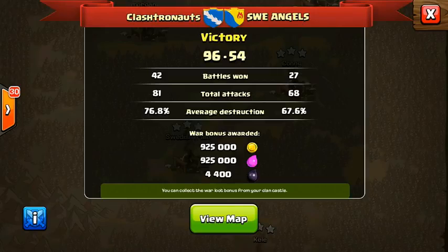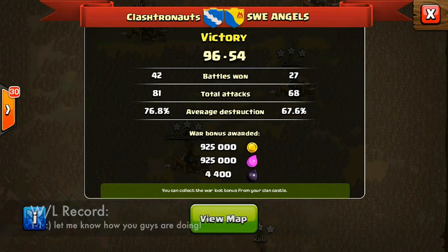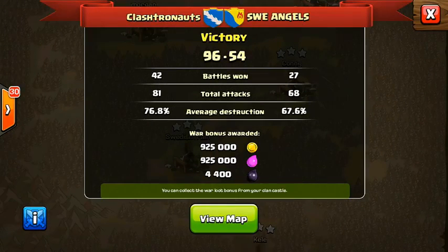It was a good war — they had a lot of attacks where they couldn't get a single star on our defense, and 96 stars in a 45 on 45 clan war is pretty good. I think we'd win the majority of our wars putting up that many stars. Alright guys, that's going to do it for the second clan war recap video. Currently we are 1-1, which looks a lot better than 0-1, and we're definitely on an upswing, so I'm hoping we win this upcoming war and I'll show you guys the results as soon as possible. Let me know how you guys are doing in the wars in the comment section below — I will see you guys later.